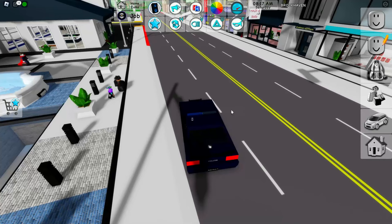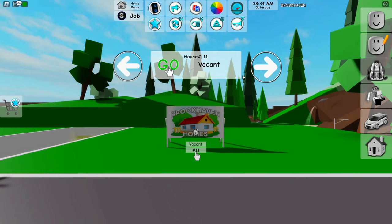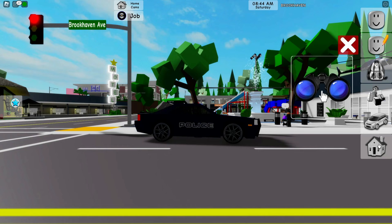Now go ahead and go over to Houses, click on this, and basically get yourself a house. I'm just going to get this one right here. Click on it and it should say 'unable to perform action while sitting.'